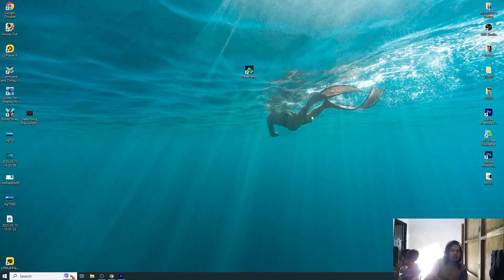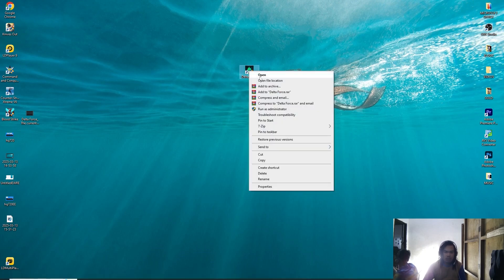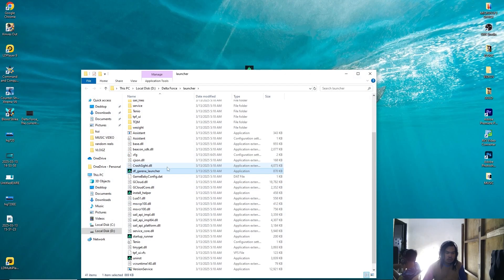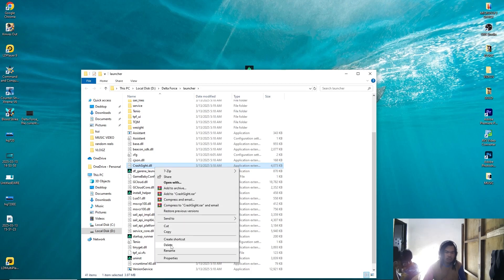To fix this, go to the Delta Force 4 icon — this Delta Force 4 icon. Open file location, click open file location. Then find crosssite.dll and delete it.